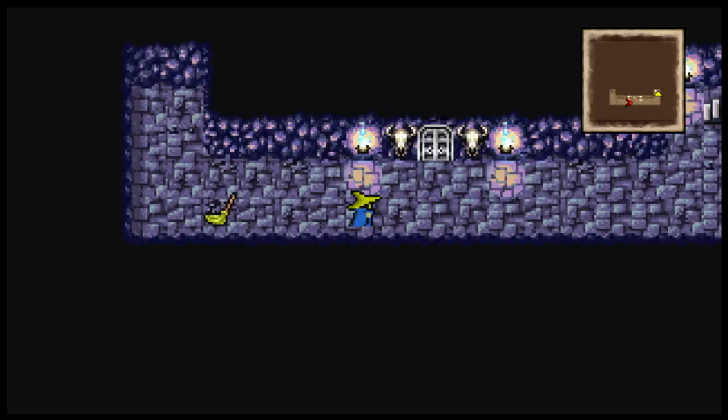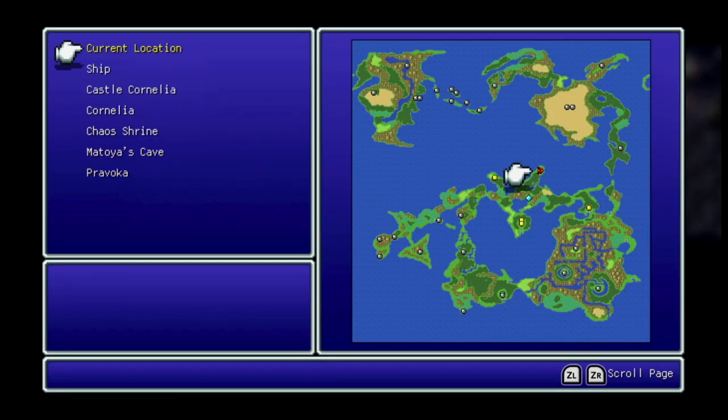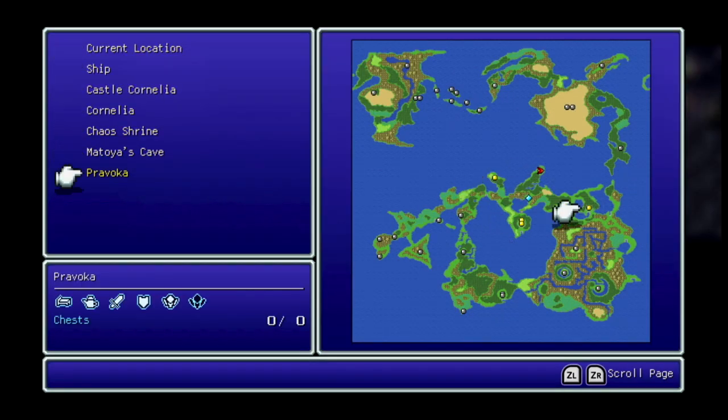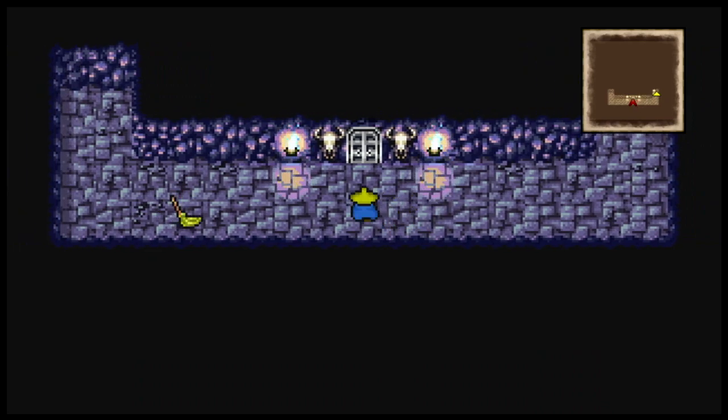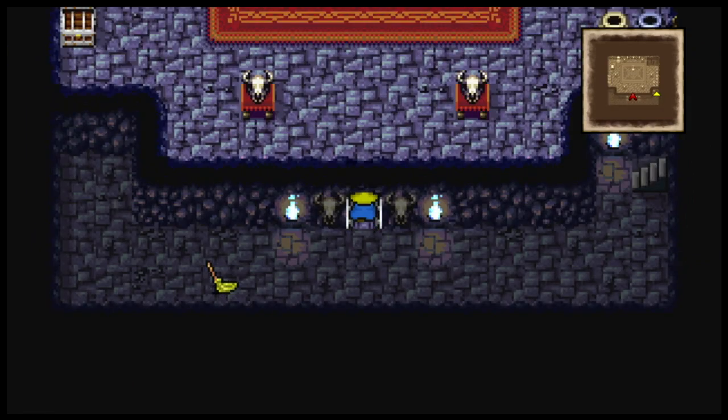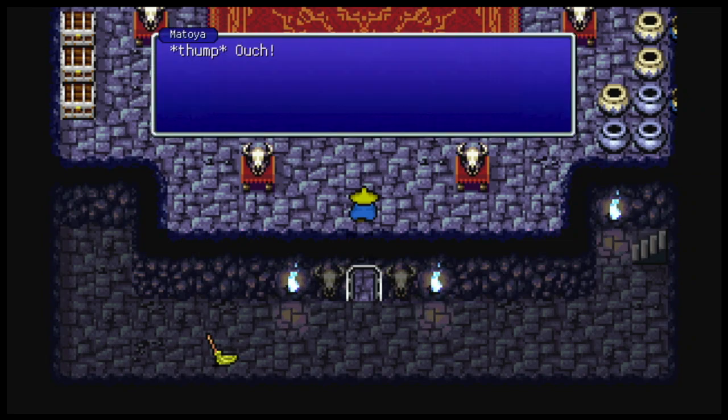If you hold ZL and press — in this case the B button — it brings up the more detailed world map. Holy crap, I didn't even realize it shows every single entrance into things. That's funny, I wasn't actually expecting it to show all that. You've probably noticed there's a mini-map in the top right — no other version of this game has that.